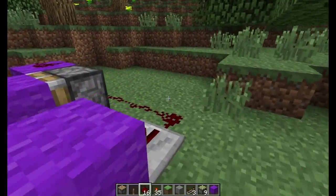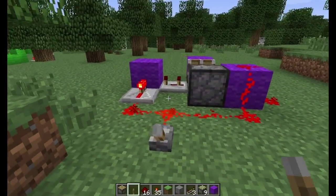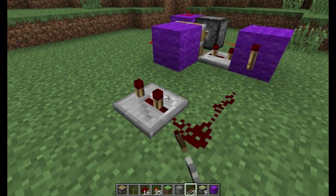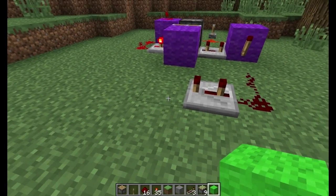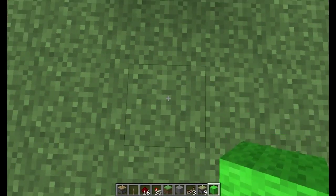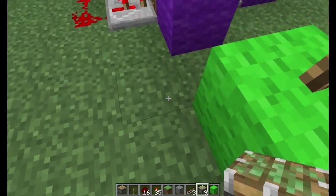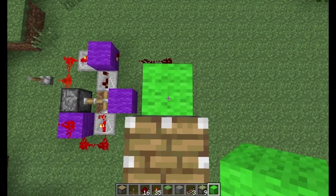Redstone torch right there. And your input will be here — activate that. Go redstone dust, redstone dust. Repeater that way, set this to three. And place a block there. Redstone torch here. And a block on top of the torch right there. Sticky piston. Sticky piston. Regular piston. Right on top of this block, place another one. And then right beside that one, place a second one like so.